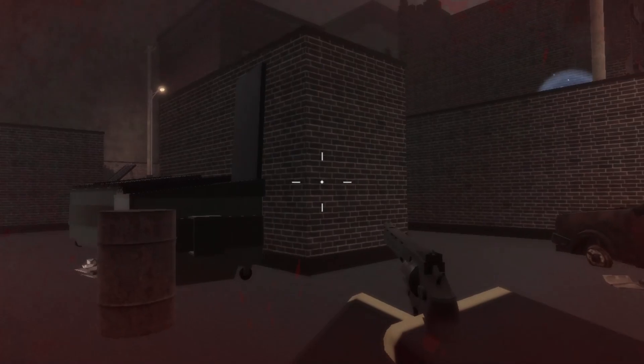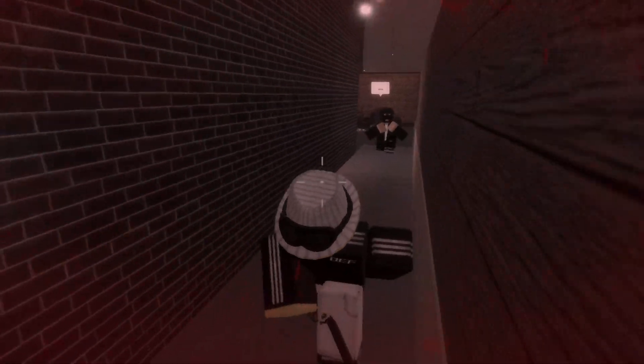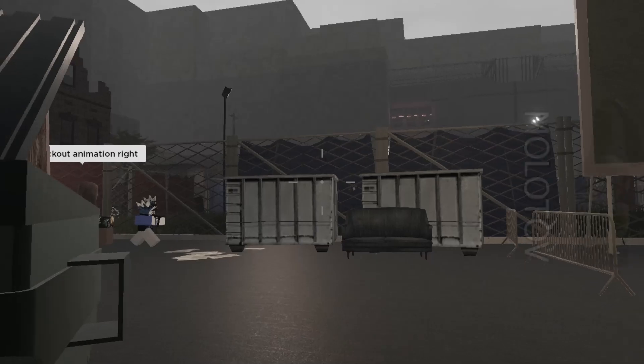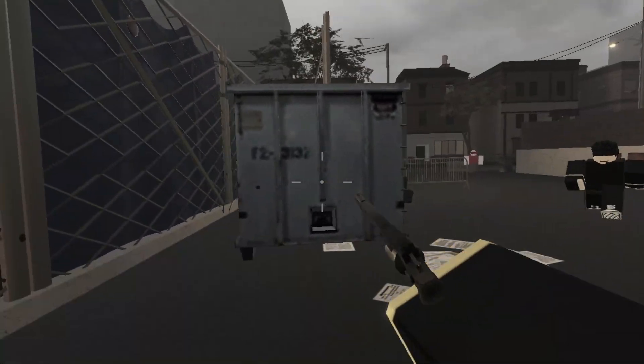Here are a couple items that I think are pretty good to pair with the Magnum. First up I have the Balisong or the Baton. Since they're both really fast weapons that you can spam and they both finish at incredibly fast speeds, they're always good to bring along with a slow firing weapon like the Magnum. Next up we have the Stun Grenade — no matter what range you're at you can just throw a Stun Grenade on someone and get those headshots that you always want.